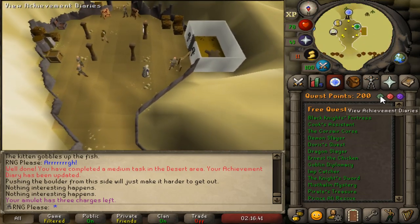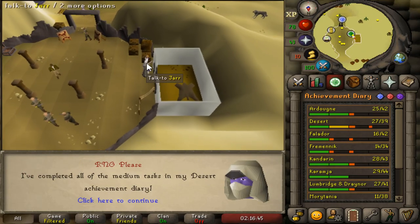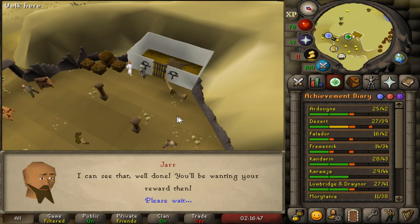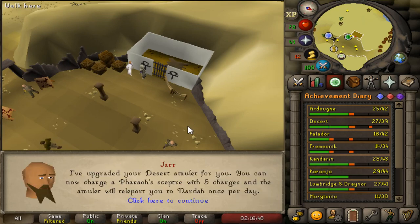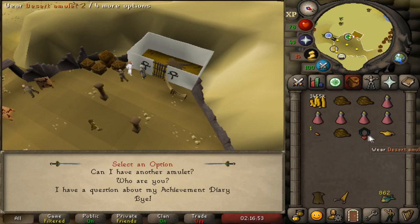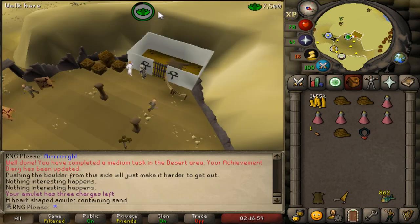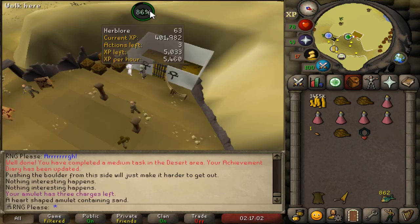With Anchor's Lament complete and all the medium tasks done, that is another easy and medium diary complete - and 200 quest points as well, forgot to show that, that's pretty nice. So we talk to Jarr and get the medium reward. We get a free teleport to Nardah once per day - it's not great but it's free herblore XP. That's the main reason I wanted to do this, and it was so easy I thought I might as well. Now only 5k away from 64 herblore.